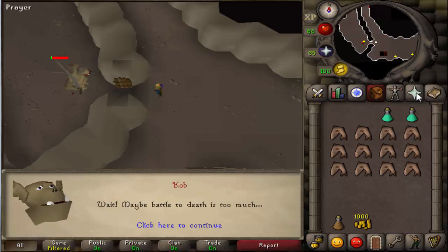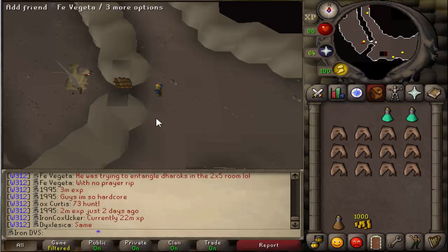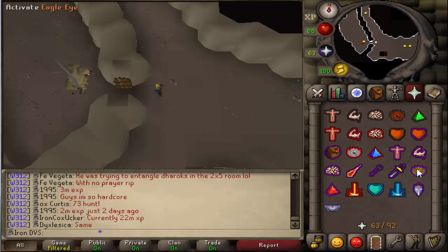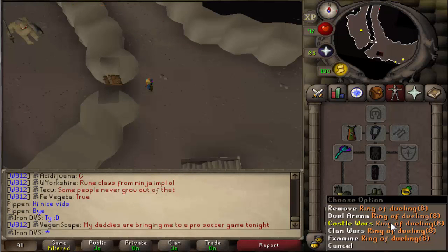Once you guys get him to pretty low health he will talk to you and say he will call off the attack. Once he says that you can basically leave. Now you guys can go ahead and teleport to Castle Wars.